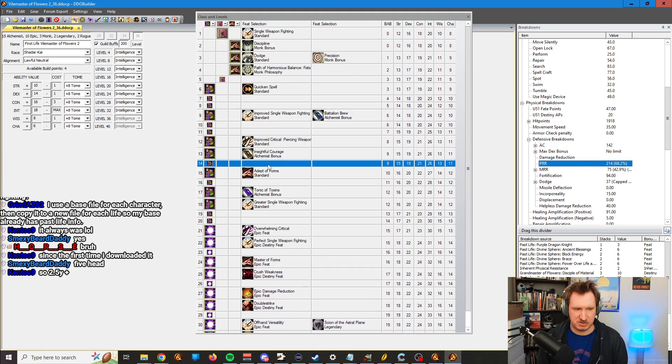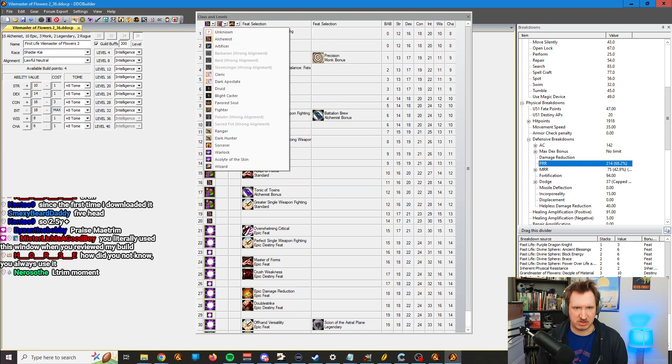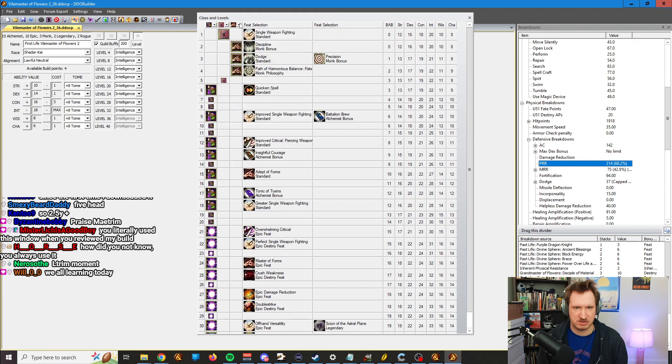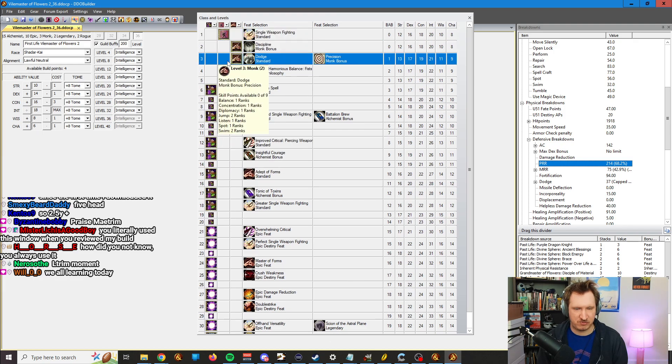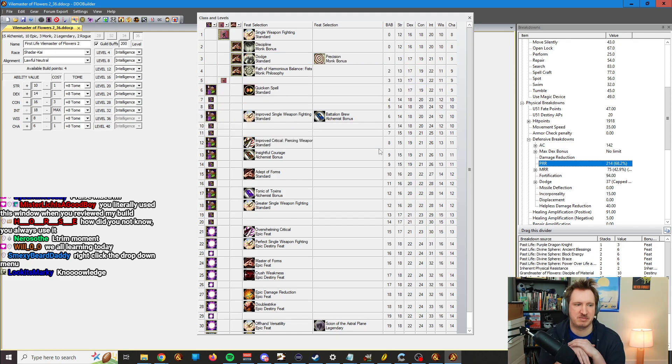Here you have your Class and Levels. So to set up your classes, you just click these little drop-down arrows and click the classes that you want. And then to move one level from one to an X, you just click the spot. So if I'm on Monk 3 and I need that to be Alchemist, I just go to 3 and click this space, and it'll move it over — but I'm not doing that because it'll destroy my file.